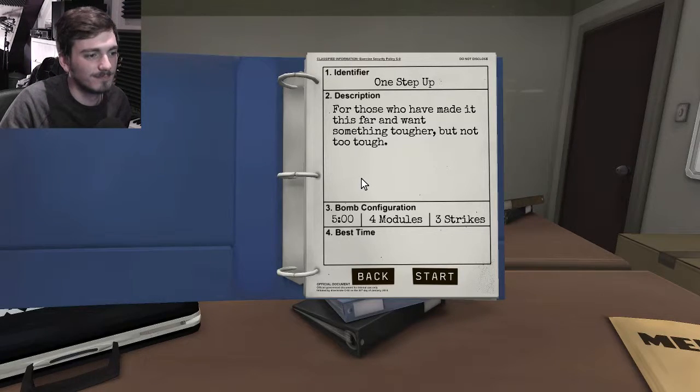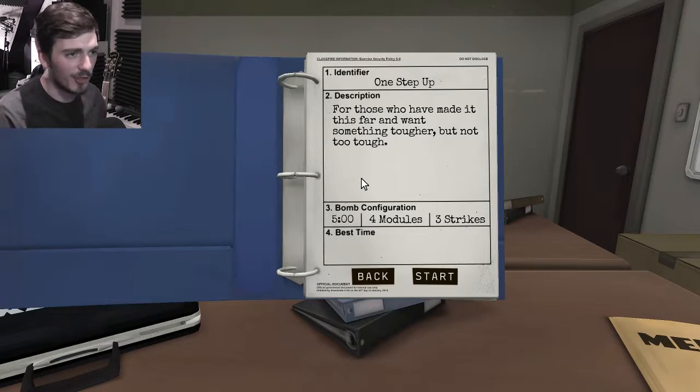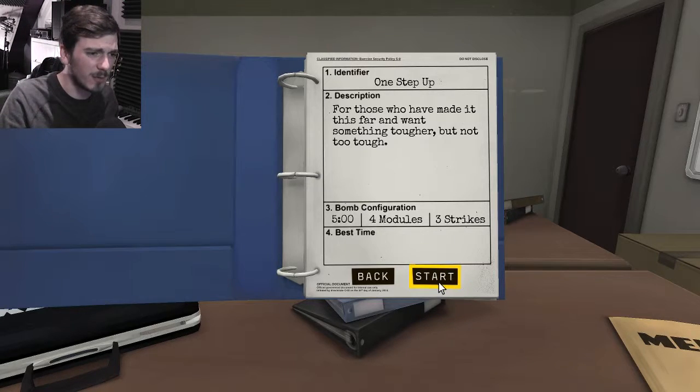Well Edward, perhaps you'd care to explain a little further and maybe we'll start. So what we're going to be doing is we're going to be jumping into the next mission that we have to do which is called One Step Up — for those of you who have made it this far and want something tougher but not too tough. Sounds like us, Fred. Five minutes, four modules, three strikes. You reckon we can do this?